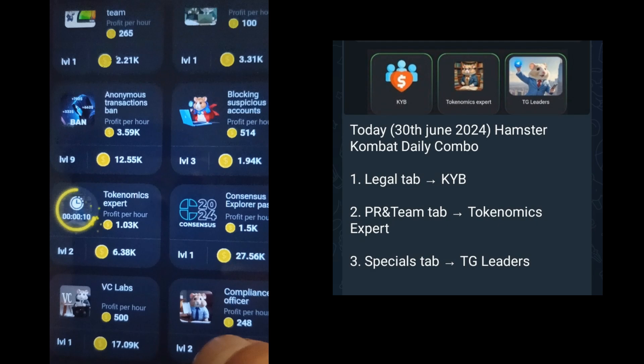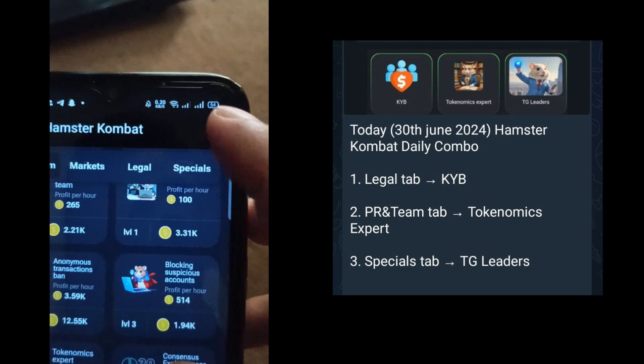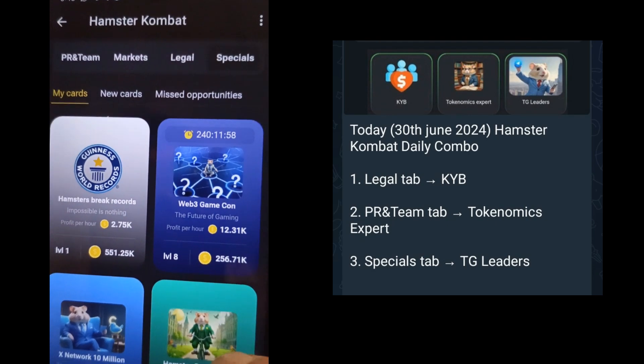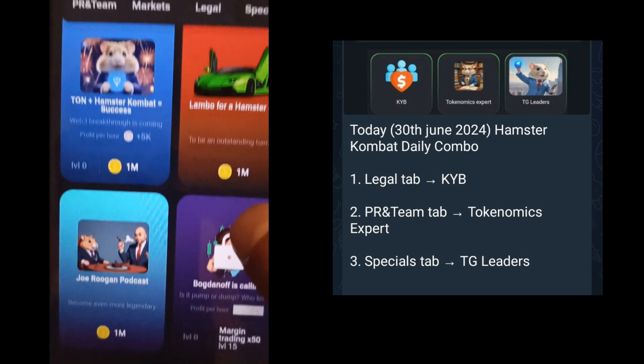Our last card is in the Specials tab. If you didn't find that card in My Cards, then check in New Cards — you will definitely find the card you are looking for.